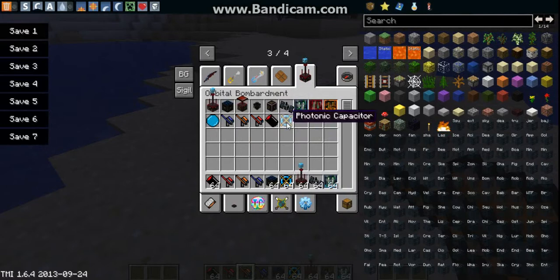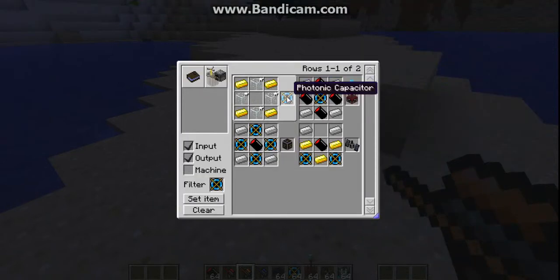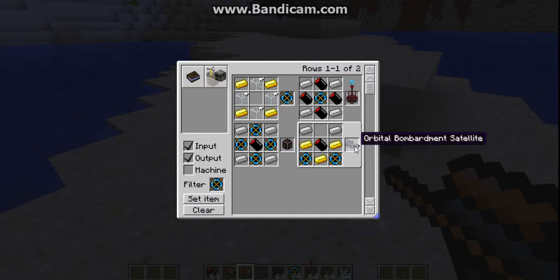To make the quantum captured thing — I don't know how to pronounce that — for this you're going to need four glass blocks and four gold ingots. And for the satellite thing you're going to need two of those things and three gold ingots and two iron ingots.